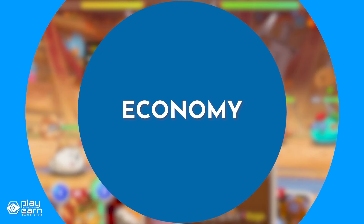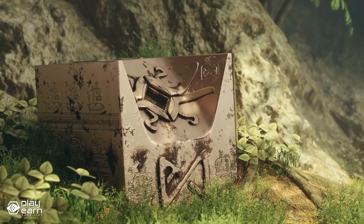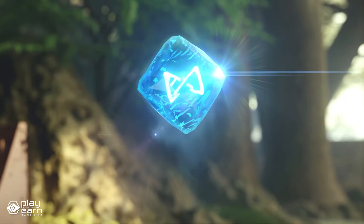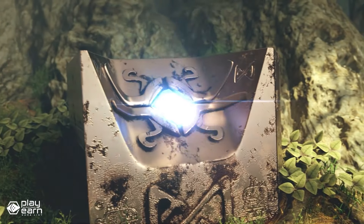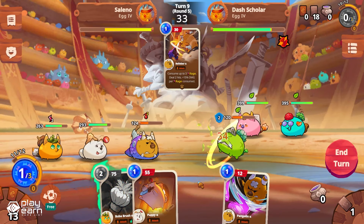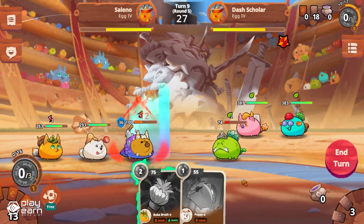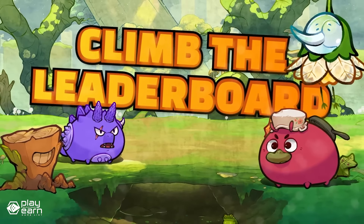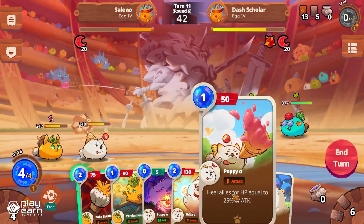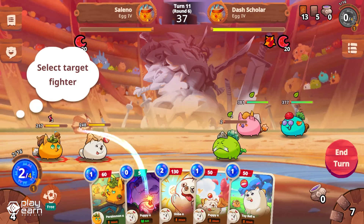The Axie Infinity ecosystem has two main tokens: Smooth Love Potions and Axie Infinity Shards. Axie Infinity Shards are the governance token, while Smooth Love Potions are the main in-game currency used to reward players. Both tokens are also required for breeding. The main way of earning SLP is by competing in PvP matches in the arena — the amount you earn depends on your matchmaking rating, and the higher it is, the more rewards you get. Axie Infinity Shards can also be earned by playing, but are usually reserved for those at the top of the leaderboard at the end of each season. Both tokens can be exchanged for other cryptocurrencies or fiat money, allowing players to convert their rewards to something with real-world value.